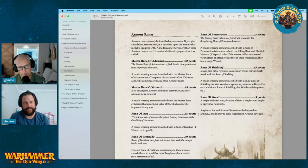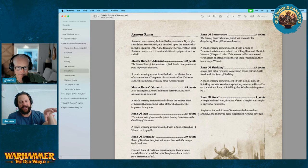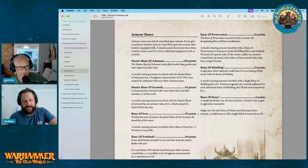Master Rune of Grommel — 45 points, the model gets an armor value of two-plus which can't be improved in any way. The annoying thing is most of the time you've got armor already built into your character which is only jumping up one or two anyway, so you're paying a lot of points for a small gain. Rune of Iron — a model wearing armor inscribed with this gains plus one wound, though you can't stack it.